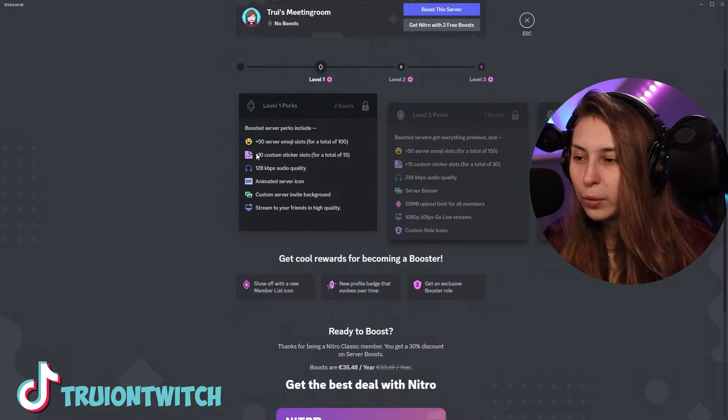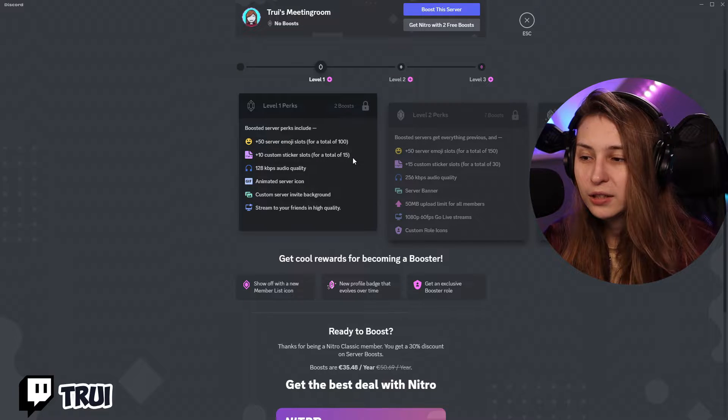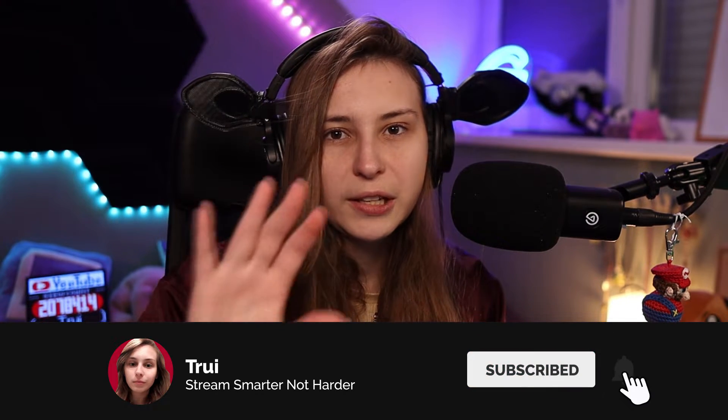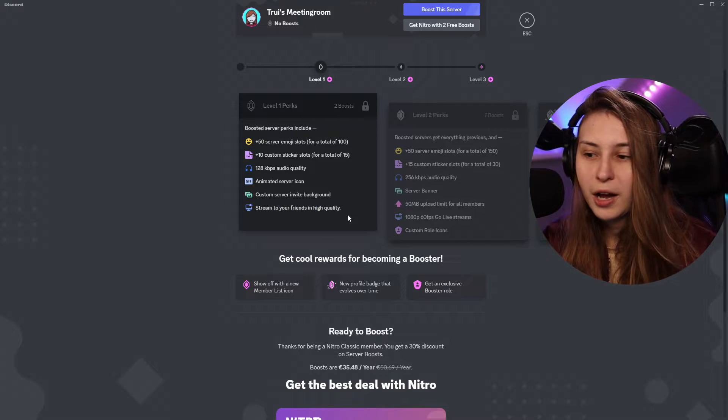If two people boost it, we will get 15 more server emotes, so 100 in total. 10 custom sticker slots, for a total of 15 — you already get five. You get better audio quality, an animated server icon, a custom server invite background, which means if you have this invitation link you will see a background on it. And you can stream to your friends in high quality.